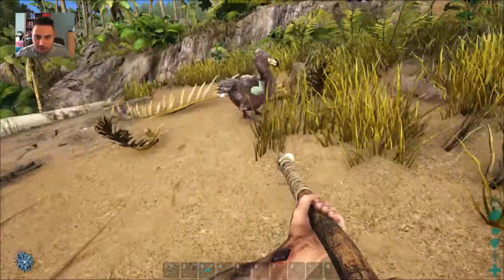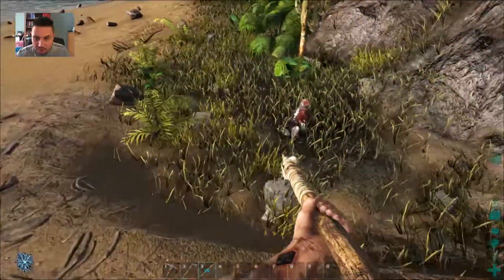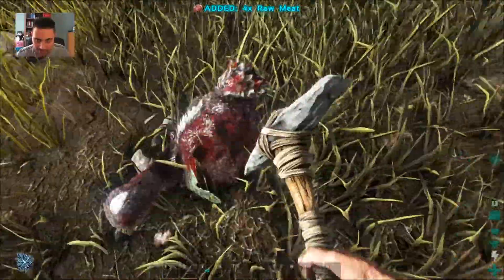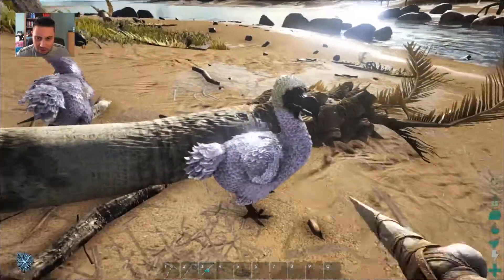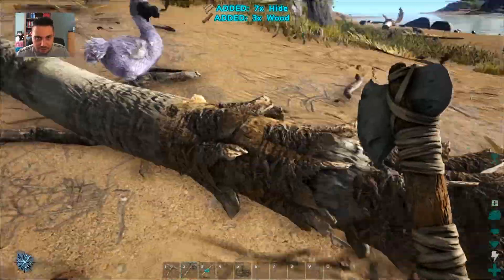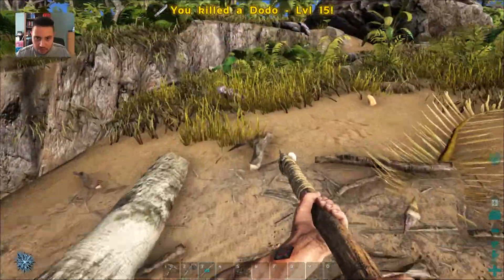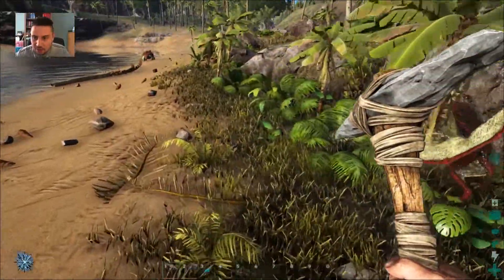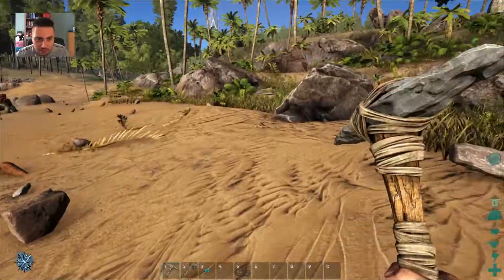I believe that also works on rocks - there's not many rocks around here that I can actually smash. I'm going to run over here - keeping an eye on that dinosaur there, that little one. I think that's a spitting dinosaur like the one from Jurassic Park, and if it is, I'll be having a very bad day if I come face to face with it at the moment. If we hit the rock with the pick we get predominantly flint, and with the axe we're supposed to get mainly stone. Okay, yes that's kind of working out as expected.